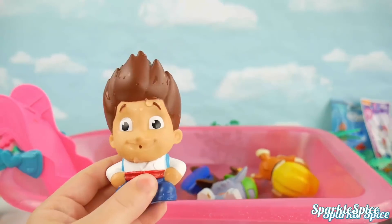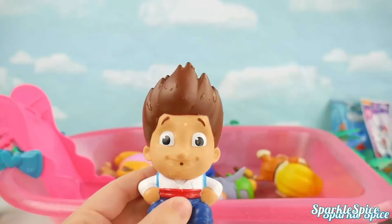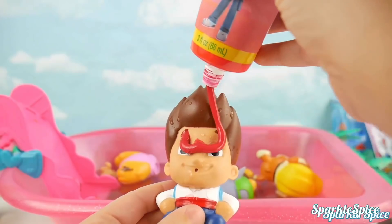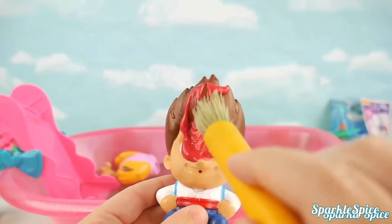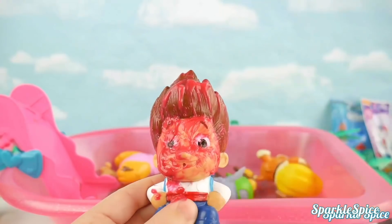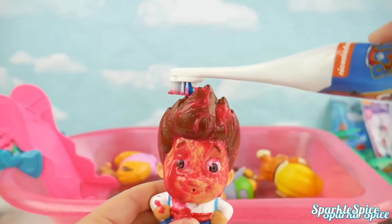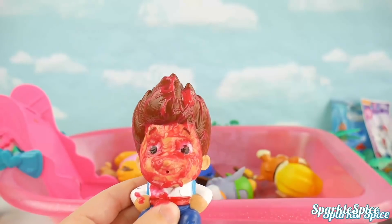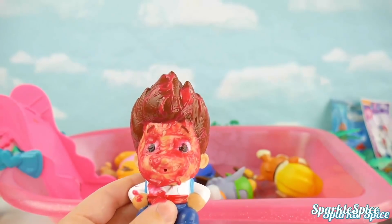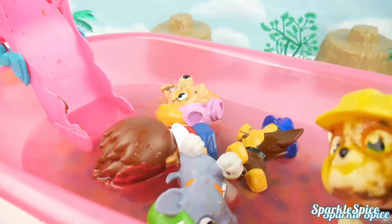You're up last, Ryder! You don't have chocolate, but you could still use a bath. We'll use this red Ryder paint! Red all over the face! Let's spread that around — I'll be sure to get all your spikes and your teeth! Good job! Time to rinse off in that water! How about since we're still a little dirty, we make a bath paint slide? That's a great idea Rubble, let's do it! Let's use yellow for Rubble, blue for Chase, red for Ryder, pink for Skye, and green for Rocky. It's starting to look like a rainbow!